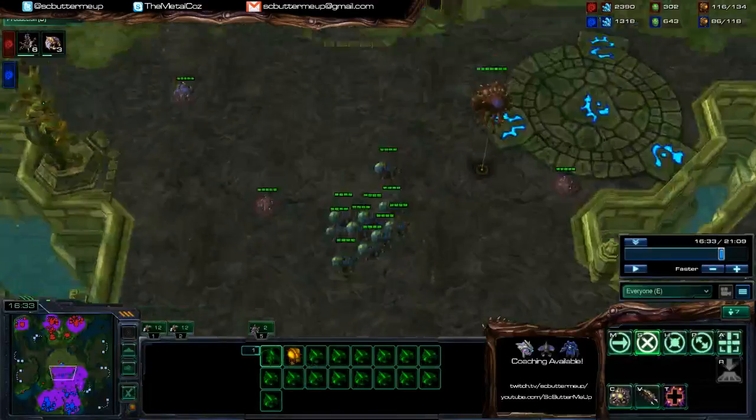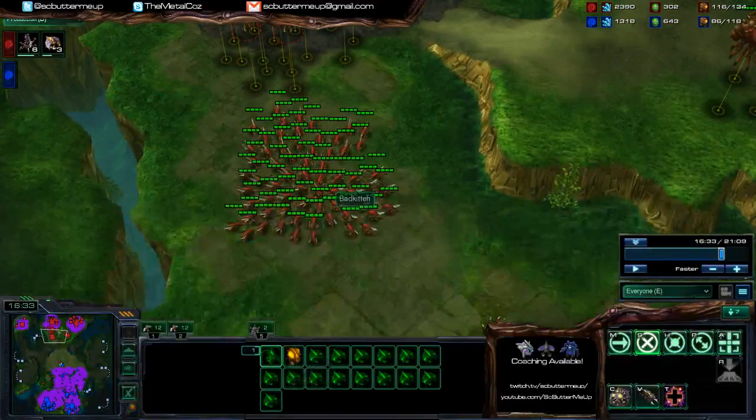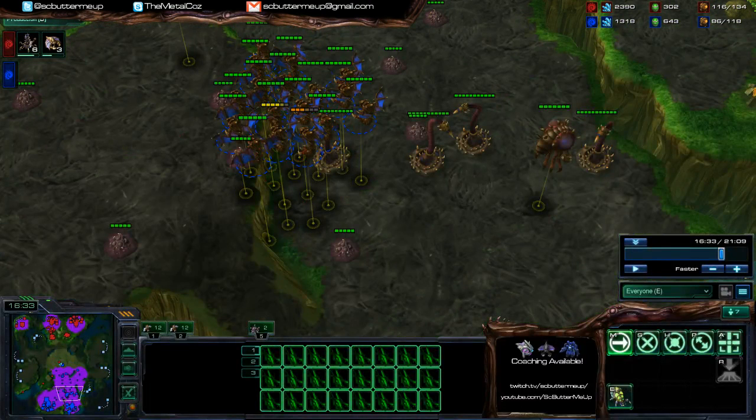And then all you need to do is pick off one or two mutalisks, and use your spore crawlers to defend, and you probably could have won this game. So just always think of turns where you've got your advantage.